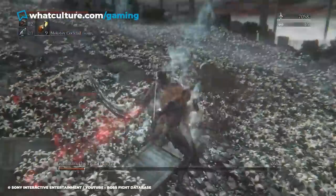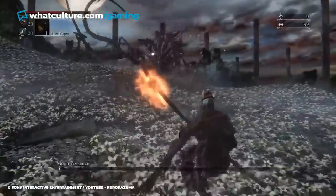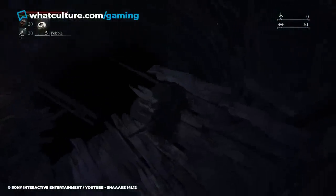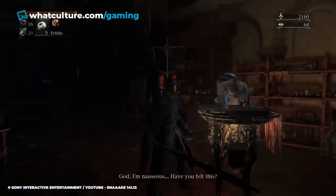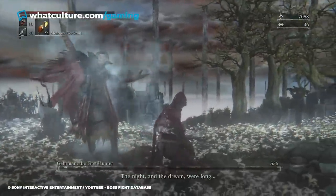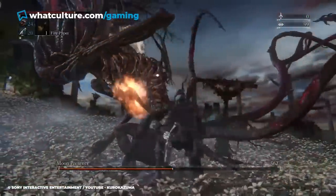What's more, the means by which players acquire the cords are some of the most disturbing things they're ever likely to witness in a video game. Players will need to pick between killing Mergo's Wet Nurse, exploring the abandoned workshop in the Healing Church, killing a patient at Yosefka's Clinic, or killing Arianna's baby at Cathedral Ward after leading her to safety there. Even for a game like Bloodborne, this is reading a solid 10 on the disturbing leaderboard.